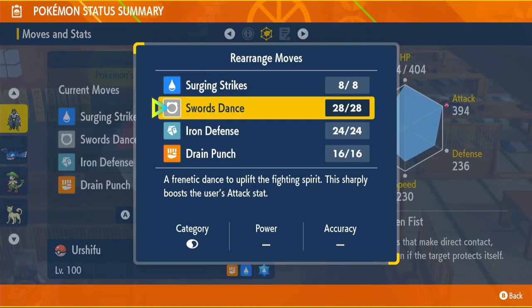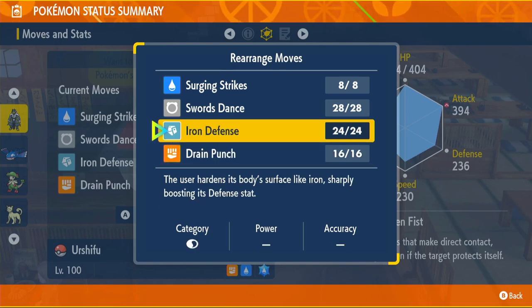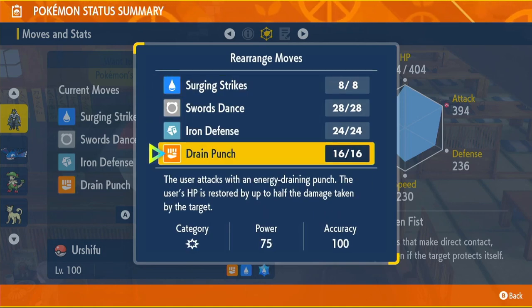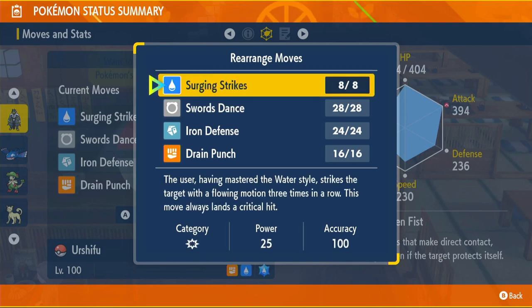The moveset is Surging Strike, Swords Dance, Iron Defense, and Drain Punch. This is a very defensive build. We have high Defense and Iron Defense which raises it by two stages. Drain Punch is there in case we get low on HP and the Shell Bell isn't enough — we get 50% of our health back when we use it. Swords Dance powers up our Attack by two stages.